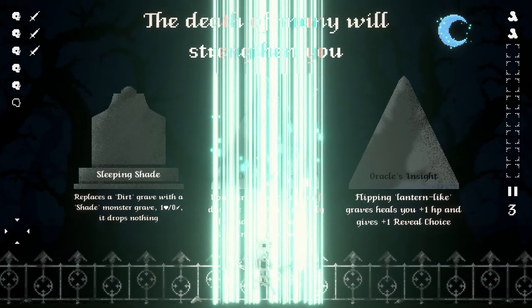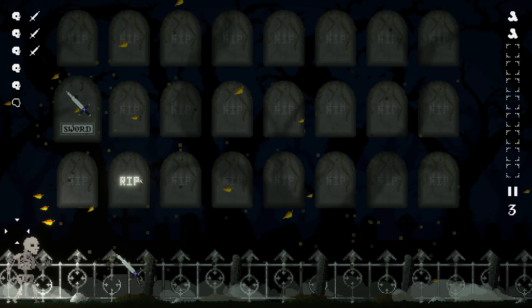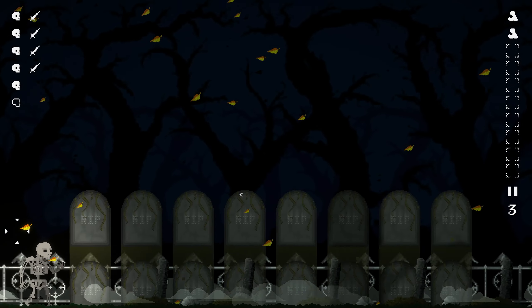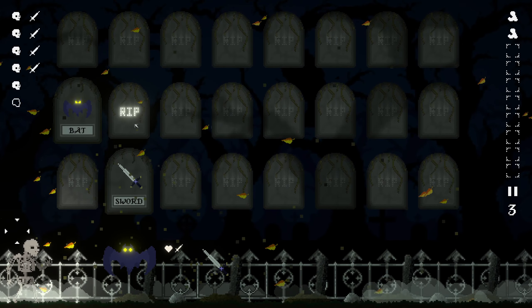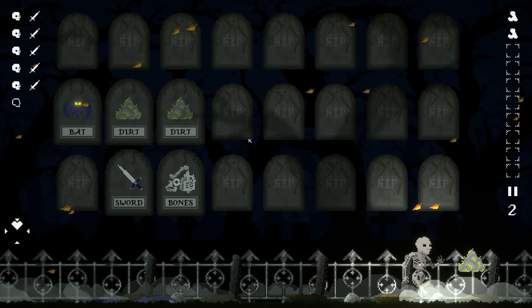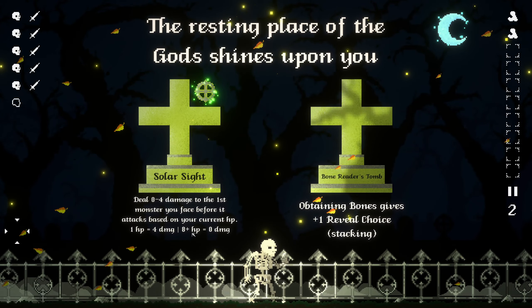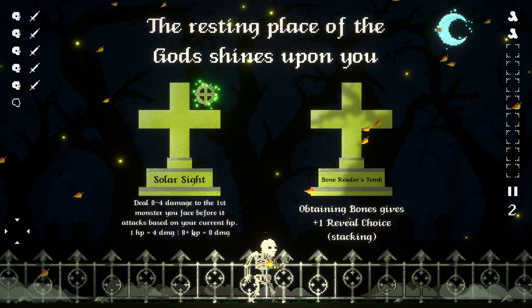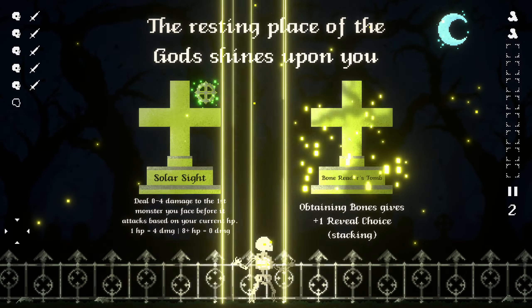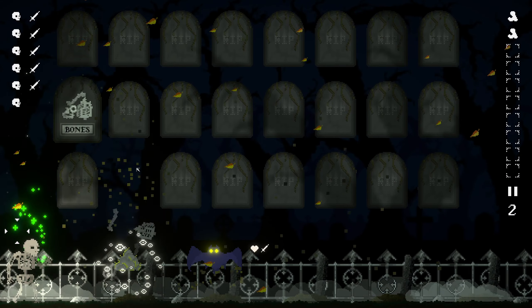Or we need demon claws. I think demon claws — that one won't be useful, but I'd rather get demon claws. Only one. You deal up to 4 damage to the first monster you face before it attacks, based on your current HP. Obtaining bones gives you one revealed chance — so we're getting this. Bone-be-the-stump. Solar sight is really useful, but I'd rather have this.